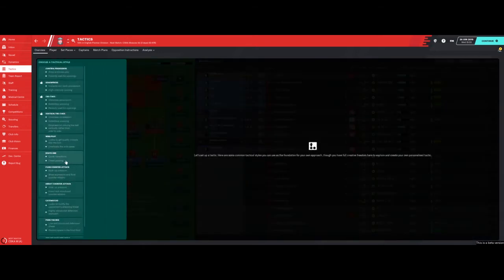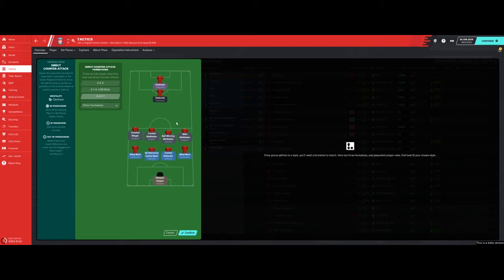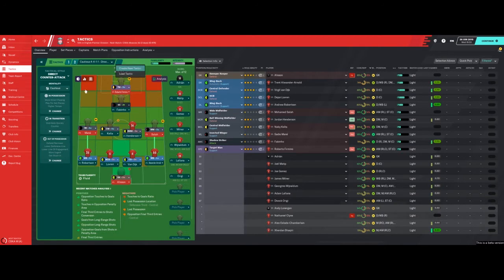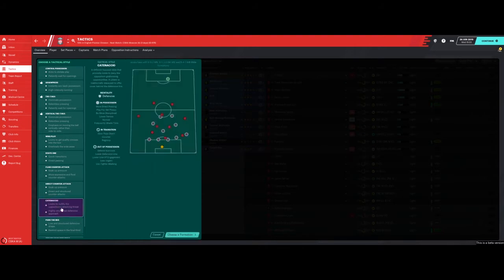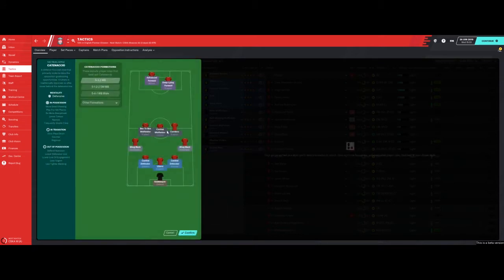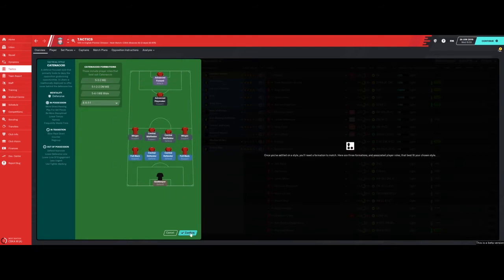We're going to create a new tactic. This time we've got route one — let's go direct counter-attack. It does have a four-four-one-one, as you can see. It says unknown, unknown — I don't know if that's because it's in the beta version. Let's click again and create a new tactic. We'll go for counter-natural rather than park the bus, which doesn't have a four-four-one in it, so we'll click in and find the four-four-one-one.